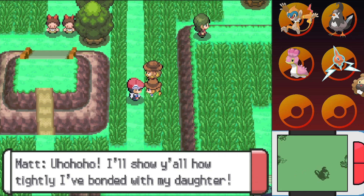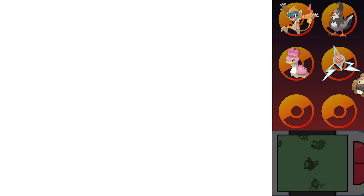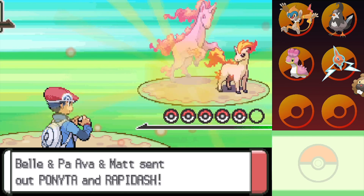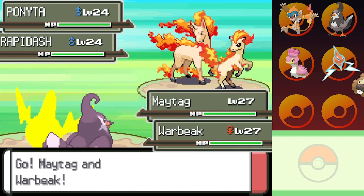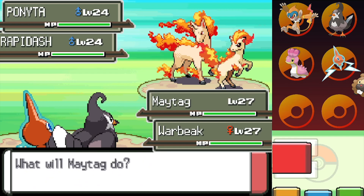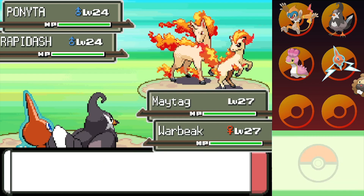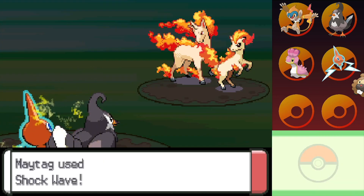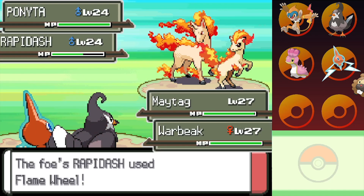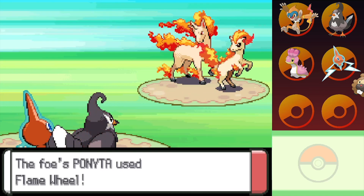"I'll show y'all how tightly I've bonded with my daughter." Miss, have some dignity! These are the creepiest duo I've seen so far. They have a Rapidash — I'm gonna assume that's Paul because he's been around longer. Rapidash is the evolved form of Ponyta. If you're playing Diamond and Pearl, I hope you love this Pokemon, because that's what you're getting. The Rapidash is definitely the threat, so we're going to take that thing out first. Maytag, super speedy because of that timid nature, is going to be moving first. That Shockwave should do a decent chunk — not as much as I was hoping. And as you can see, Rapidash itself is also incredibly fast.